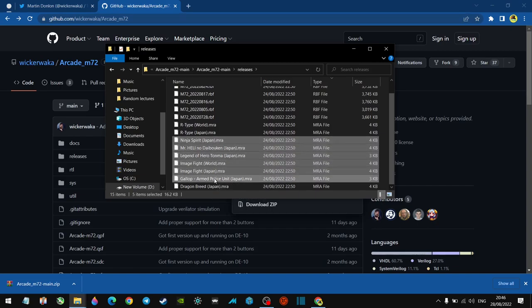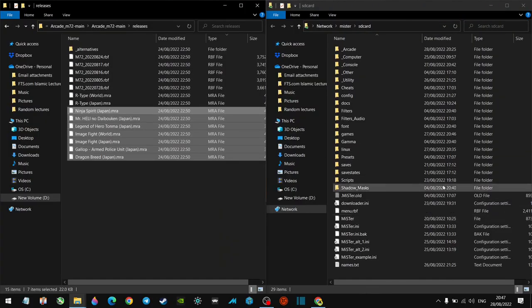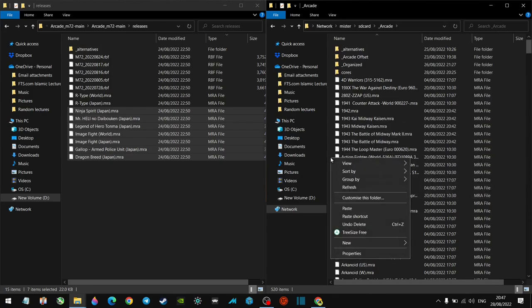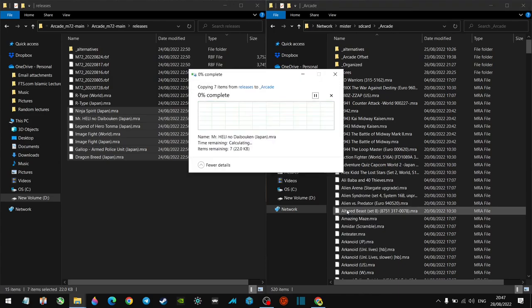Pick all of these MRA files and copy them. Then head over to your MiSTer folder. I've got mine on an SD card — you might have it on a USB drive. Go to the SD card, go into Arcade, and paste them in there. I've already got them in here so it's asking me if I want to replace them.